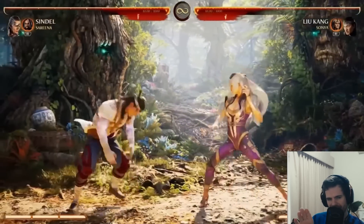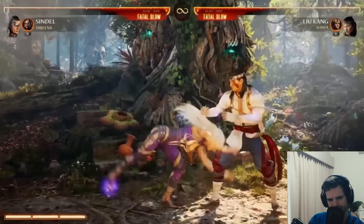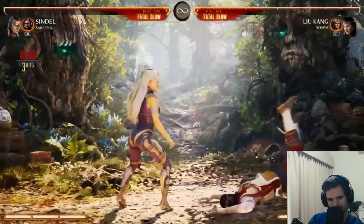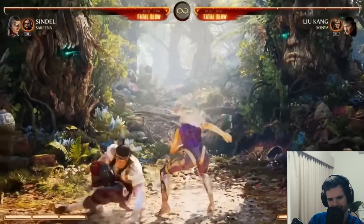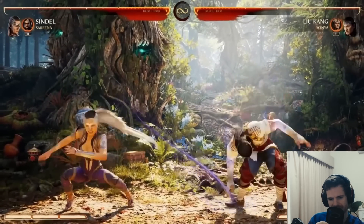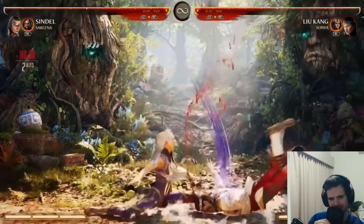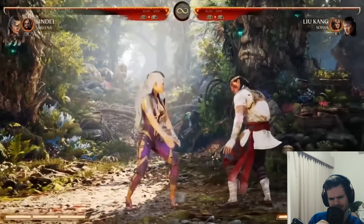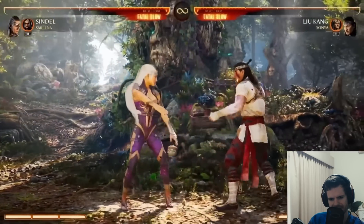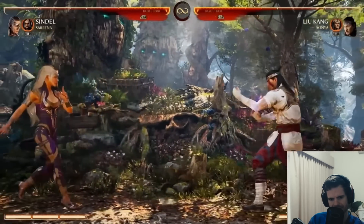That looks exactly like her forward four. That is a very quick overhead - very quick. I wonder if it's safe. When playing against her you really have to be paying attention - one of the moves has a mid and then there's an overhead. They look different, but you can't be on autopilot.